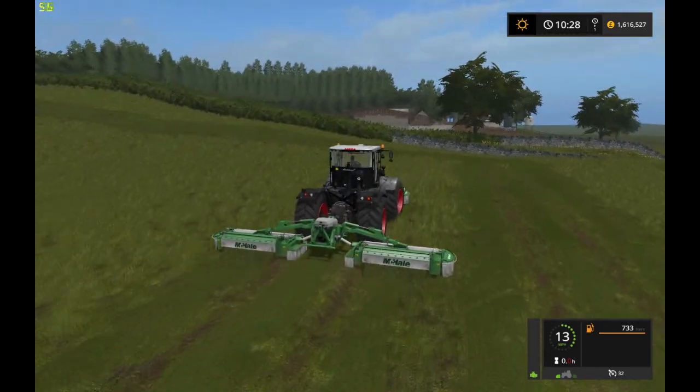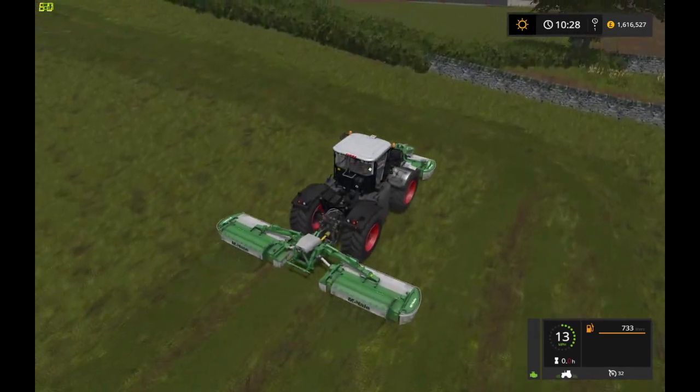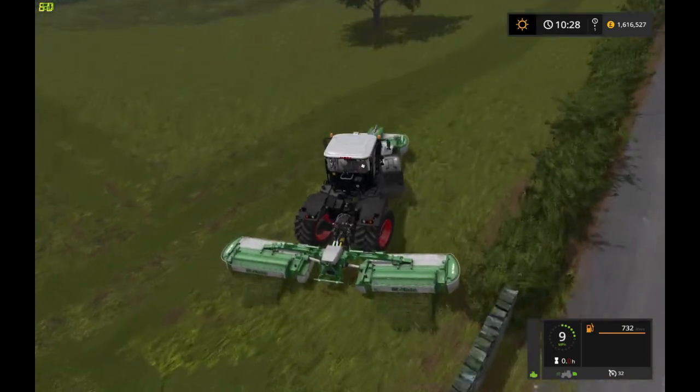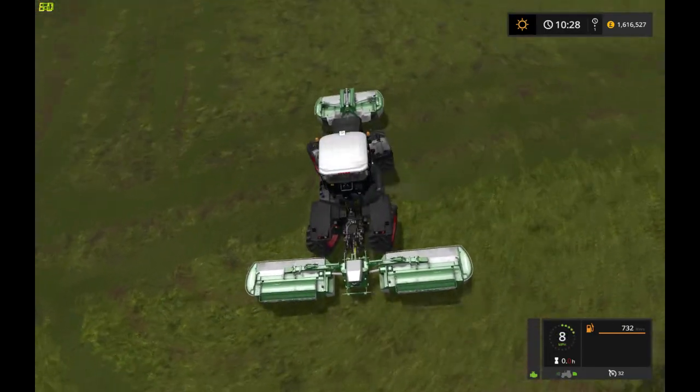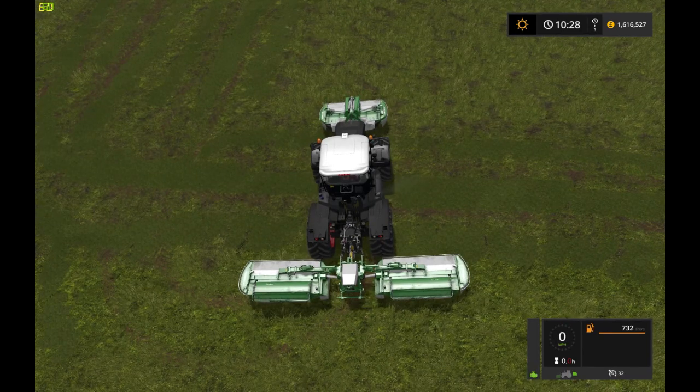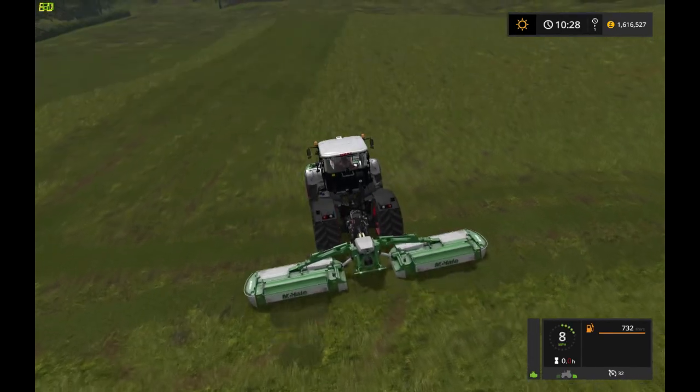And if you look at the money — oh yeah, 1.6 mil — that's just because I'm using this map to try and help Will out, to see if it does what he hopes it does. Anyway, I'm going to stop blabbering on and we'll get on with this mowing.